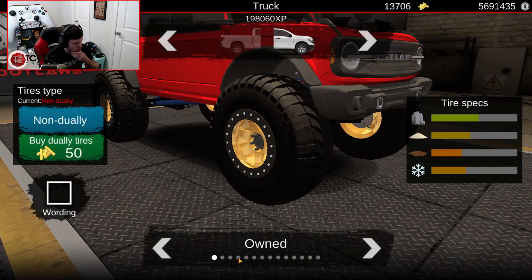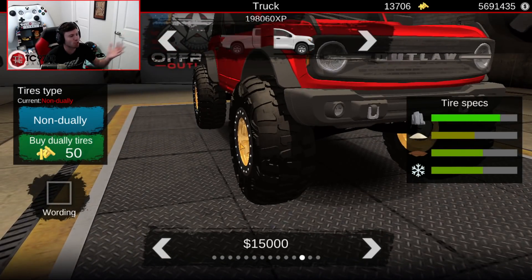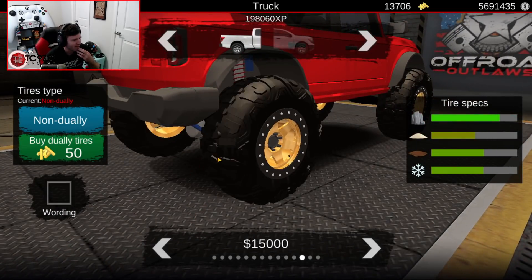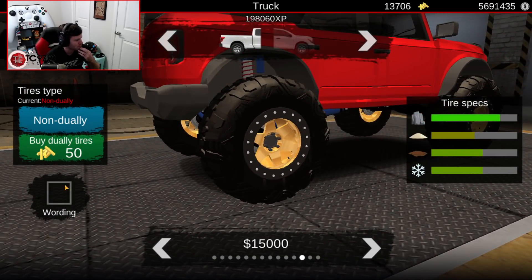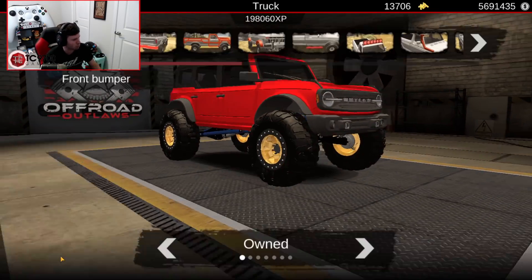Tires-wise, we have 14 tire choices. This really could make or break this build and I'm a little concerned. Generate — got 12. Counting down: 14, 13, 12. Bro, I'm so happy — we got such good tires out of that. Oh my god, this is amazing. This is absolutely amazing. I love this. I absolutely love this.